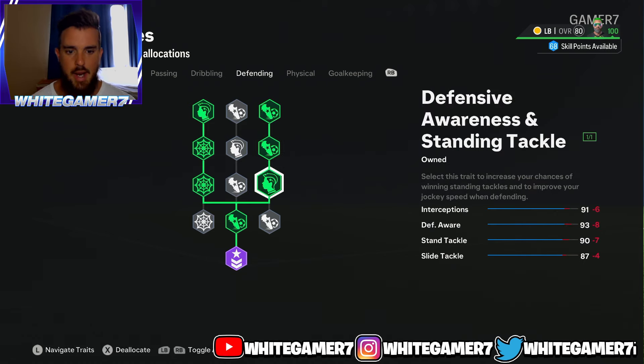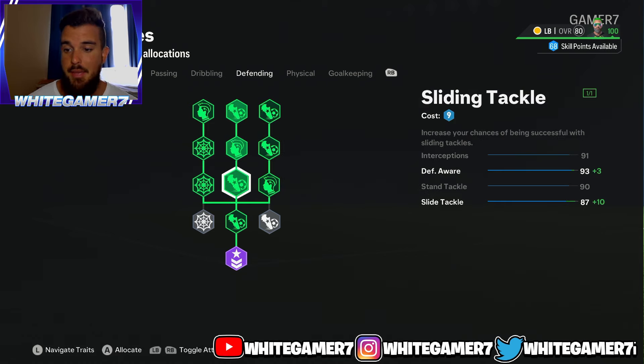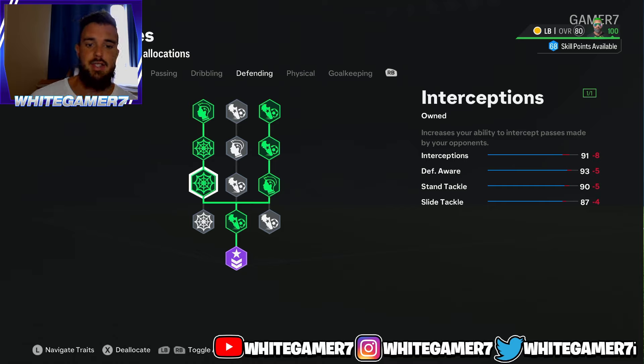From defending, you're going to get the Guardian archetype and then these three nodes. Your job is to defend. You'll have 91 interceptions, 93 defensive awareness, 90 standing tackle, and 87 slide tackle — some very good defending stats for a fullback.